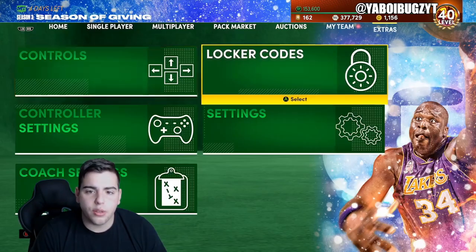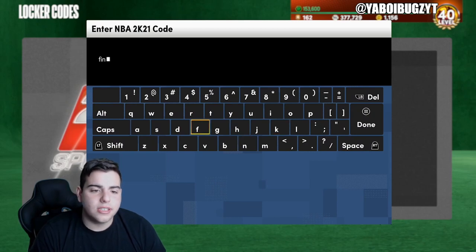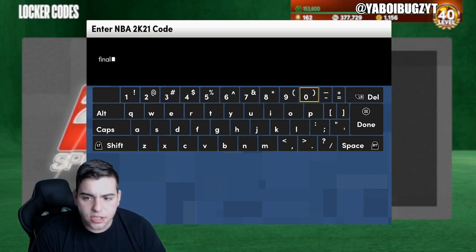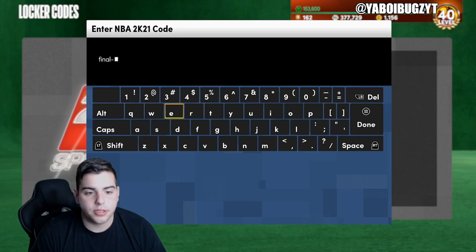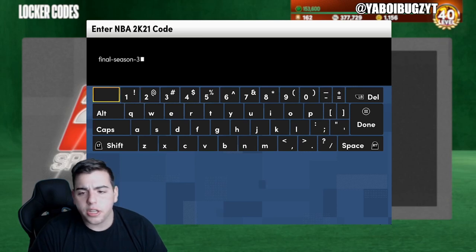Let's try to hit 50 likes on this video — that'd be appreciated. This is probably one of the last locker codes this season, but I still believe there are super packs coming to this game. Here we go: Final-Season-3-Pack.